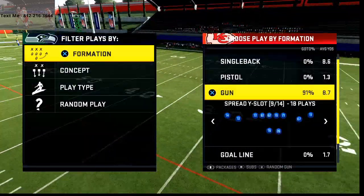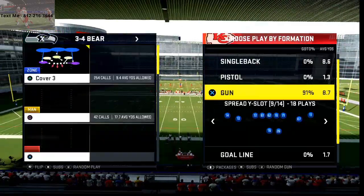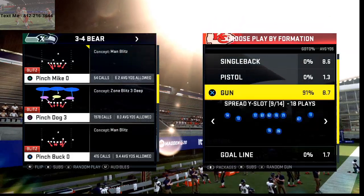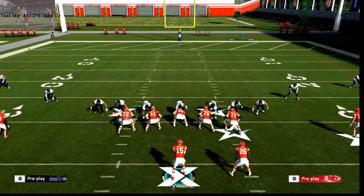Today we're going over the top 5 defenses that you can use in Madden 20 that are very effective. The first defense comes out of the 3-4 Bear, and this is a meta defense I talk about in my defensive competitors guide — you can pick that up in the description. If you're new to the channel, it's devoted to helping you improve and win more games in Madden 20. I also want to encourage you to join my Discord, which is the best way to stay up to date with my latest tips, strategies, and tactics. And right around the corner we have Madden 21.